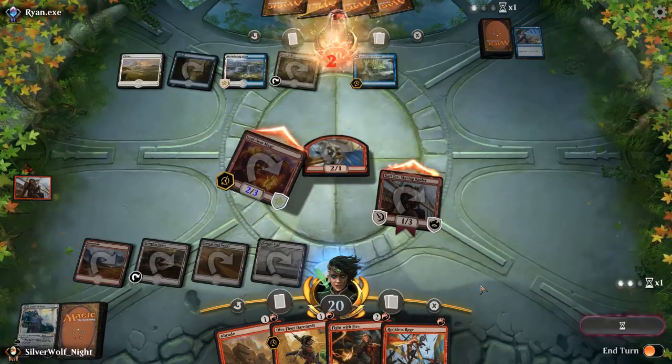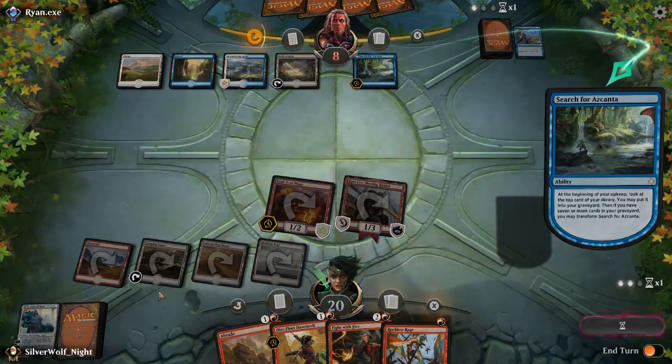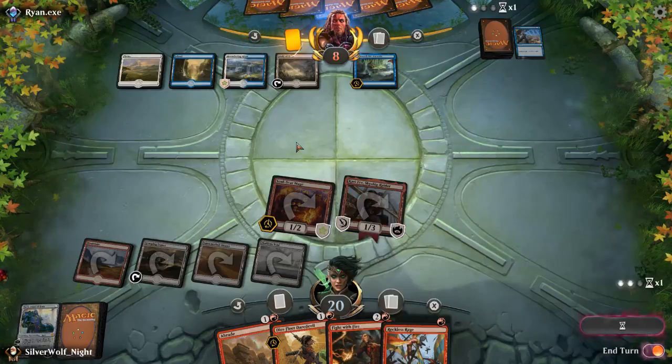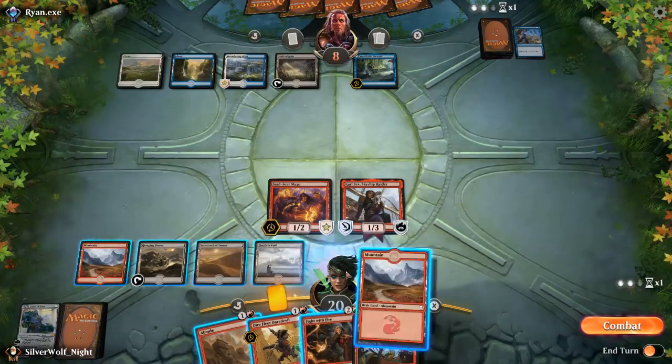Sadly I have no way to bring him back, but he's at eight health — not leaving himself room for anything. If I just continue to draw mana I can keep dealing damage. He plays a creature, I'm going to blow it up. I don't think there's a lot he can do.